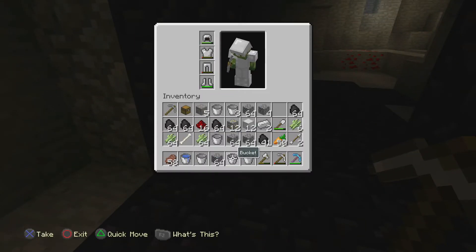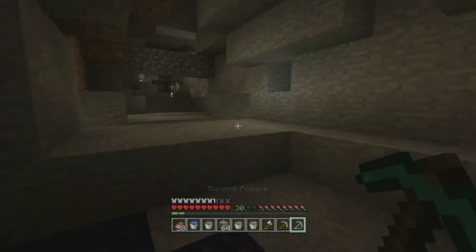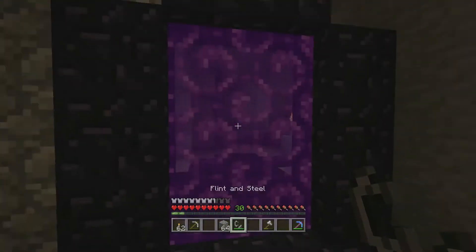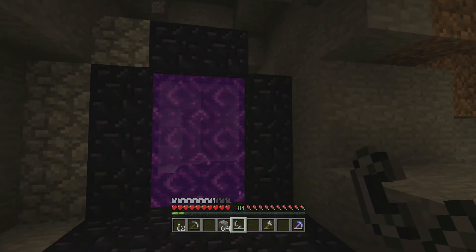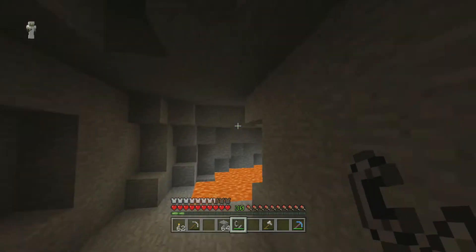Let me go get a flint and steel real fast. Alright guys, I got my flint and steel. I'm ready to light this. Let's do it — and there you go. Boom, lit up the nether portal. Now we aren't going to go in. I'm going to save that for the next episode because I actually want to do some other stuff.